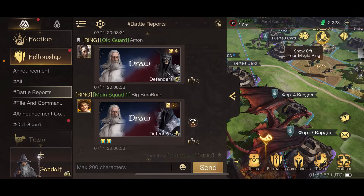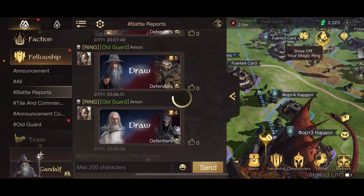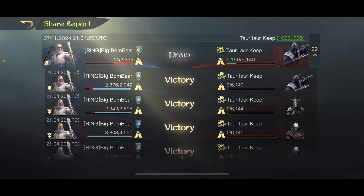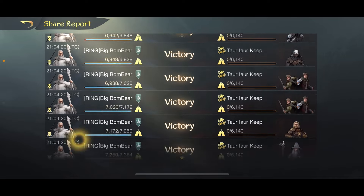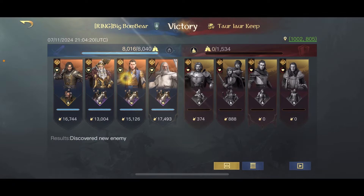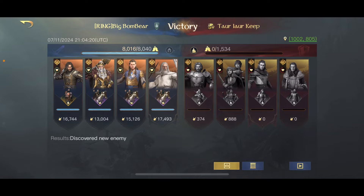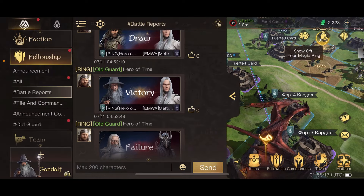For the helmet, the best I've found is the Casque of Pride — it gives a lot of commander HP and increases commander attack by a lot. So Axe of Khazad-dûm and Casque of Pride. Now for the chest piece, there's actually a piece called the Berserker's Raiment.